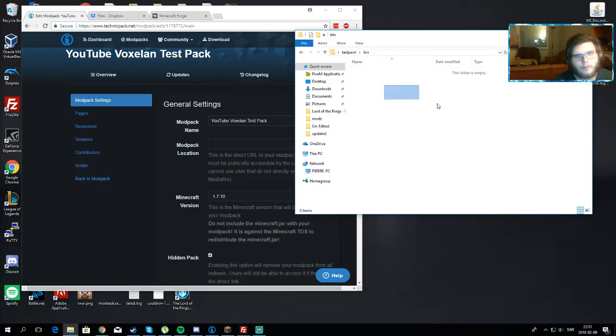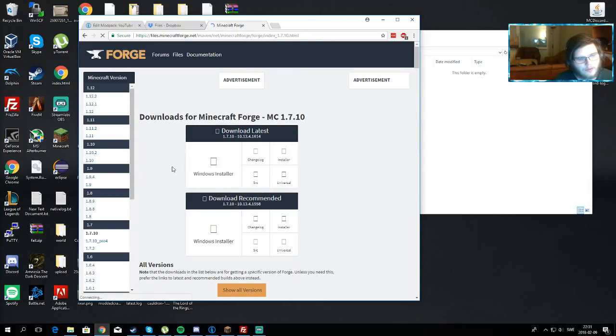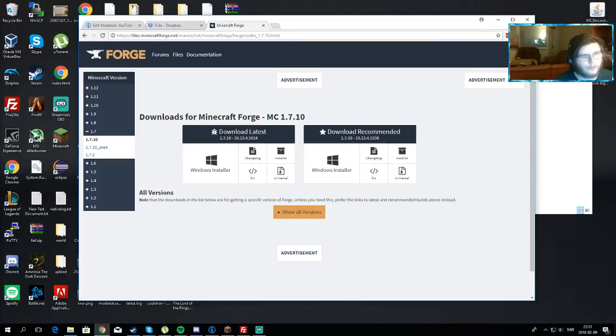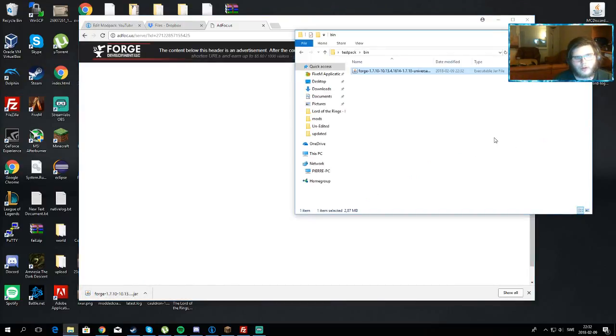Go into your bin folder. Now you have to go to the Forge website at files.minecraftforge.net and select your 1.7.10 version — go to 1.7, select 1.7.10, and then select the universal build. I would go with the latest version always. The universal build allows you to run the file differently than running it as a standard program. Once the file is downloaded, move it into the bin folder and rename it to 'modpack.jar'. That is basically all you have to do for the bin folder.